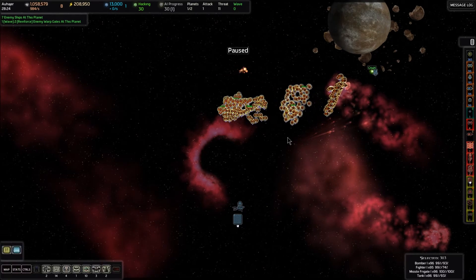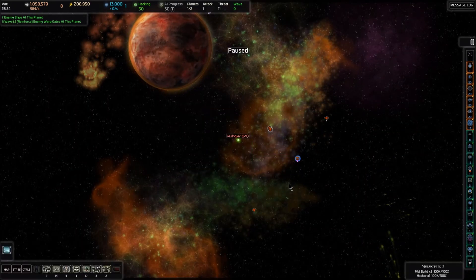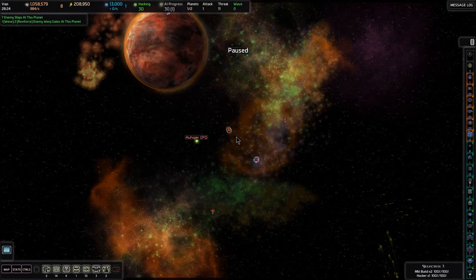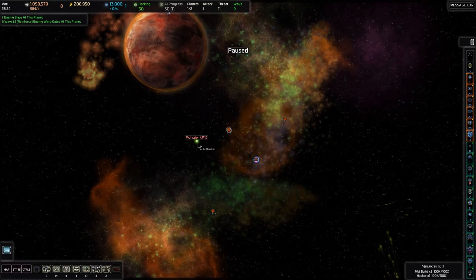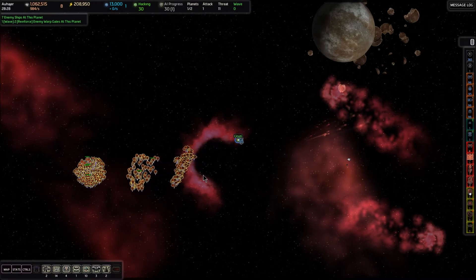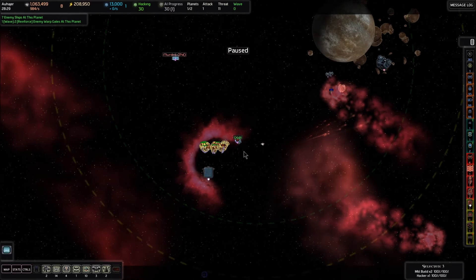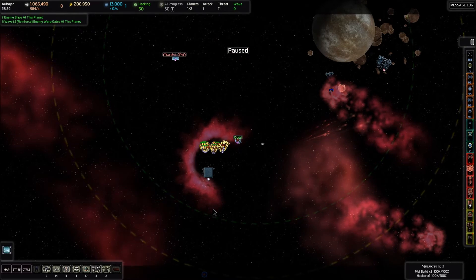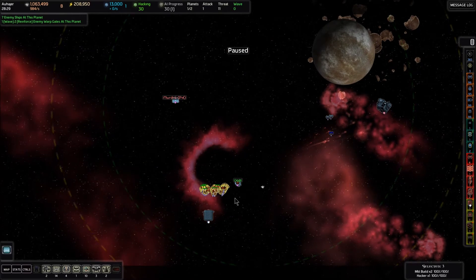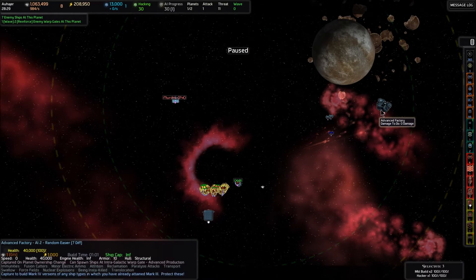I'm going to send my camera back through Vazi and grab the hacker and these two mobile builders and assign them to group two. So one is my fleet, two is my mobile builder and my hacker. I'm going to send them through the gate by control right-clicking, send my camera through, unpause, and just as soon as they come through we'll re-pause it. Now we've got our hacker and our mobile builder here. I need to decide where I'm going to want to have turrets in this system. When I eventually take over this system, I'm going to put my base right on top of this advanced factory with the force field.